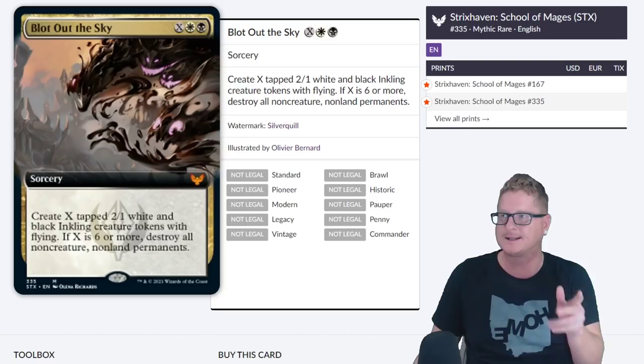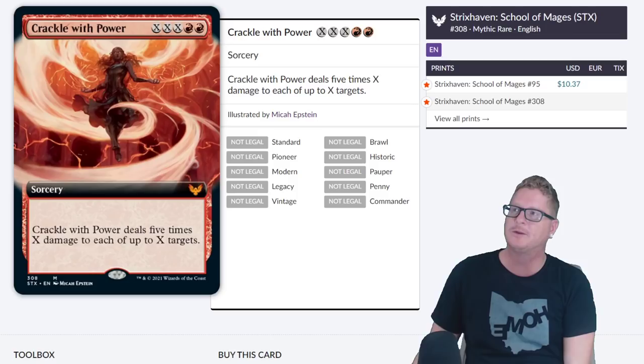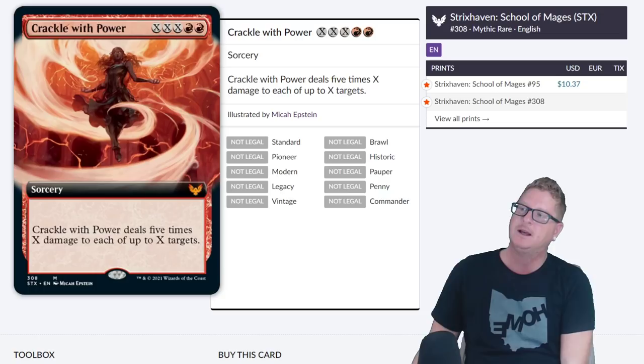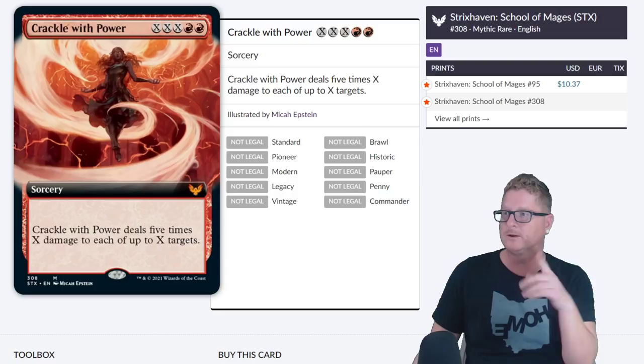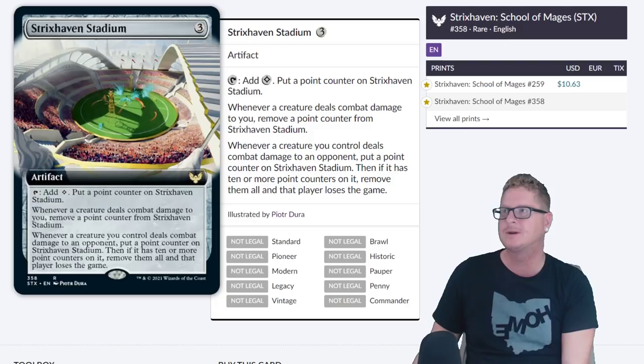Blow Out the Sky — interesting card. Create X tapped 2/1 white and black Inkling creature tokens with flying. If X is 6 or more, destroy all non-creature, non-land permanents. Then we have Crackle with Power — triple X, 2 red. Crackle with Power deals 5 times X damage to each of up to X targets. That's scary — you can just wrap up a Commander game if you ramp up your mana. It's not targeting anything specific, it's anything you want — creature, player, whatever. That is scary stuff.